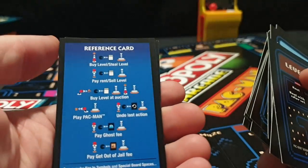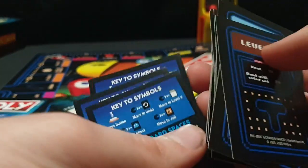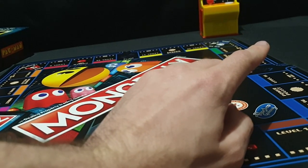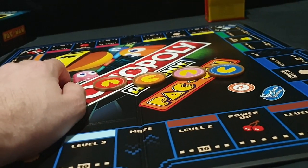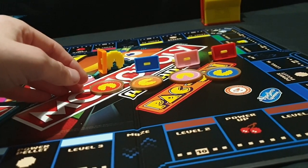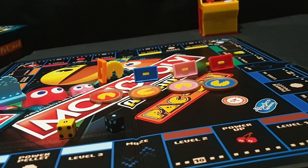Then we have our reference cards. Going off the back of the box: we have our banking and arcade unit, four plastic arcade coins — we'll be sure to insert one of those in a moment — game board, four Pac-Man tokens, ghost token, number die, ghost die, 16 level cards, four reference cards, and our game guide.